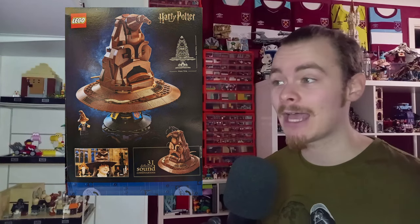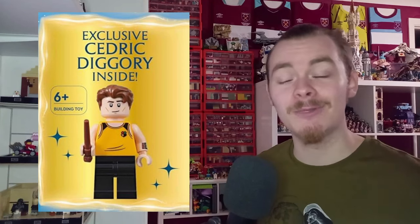Speaking of Harry Potter, we have an official reveal of the minifigure inside the new visual dictionary — a Cedric Diggory minifigure from Goblet of Fire, which comes with an awesome arm printing for his watch on his left arm. It's not a common Cedric Diggory. The visual dictionary cover has also been revealed; we have a Star Wars visual dictionary coming out in just two months and we're still yet to see that minifigure.